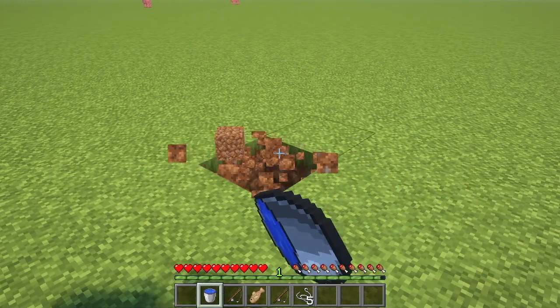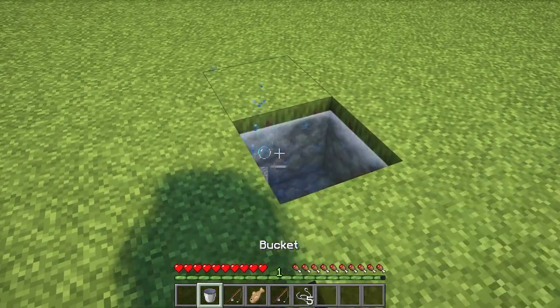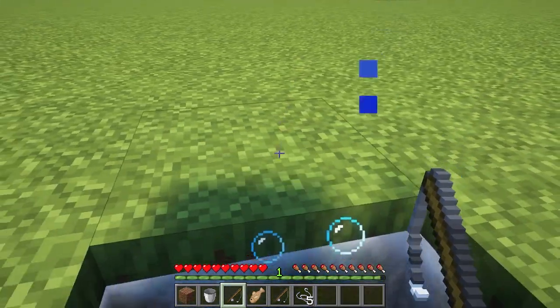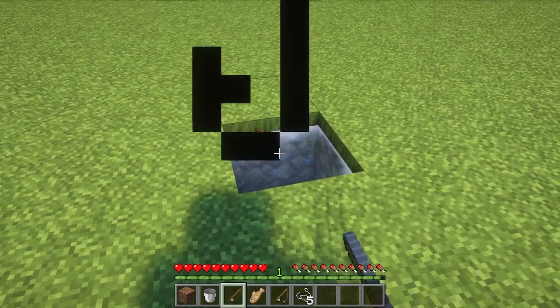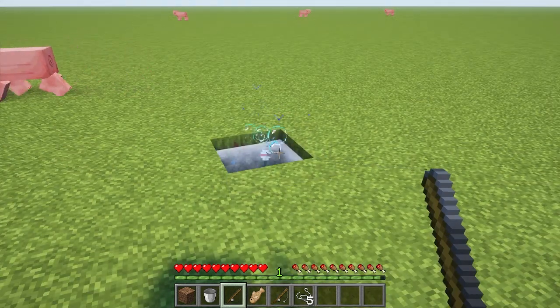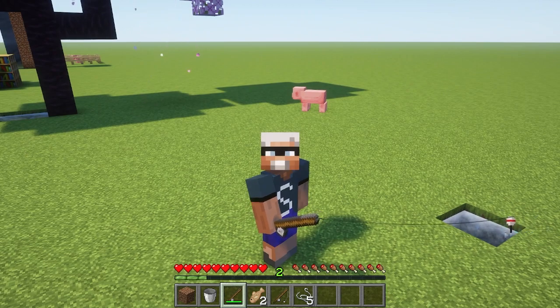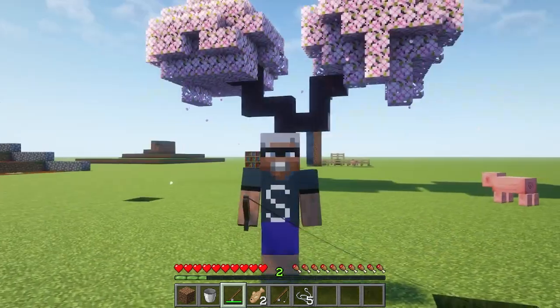So let's get to the water. The minimum amount of water to catch a fish in Minecraft 1.20.4 is one single block of water. Spawned or artificial, it doesn't matter — so you can carry around a bucket of water, dump it in a hole, and you're fishing.